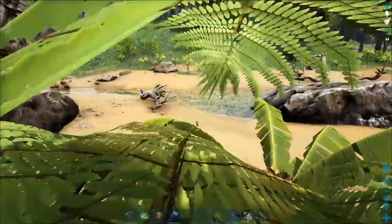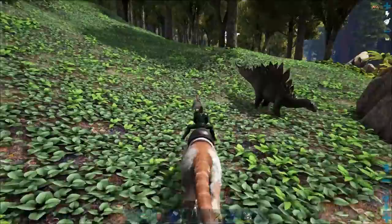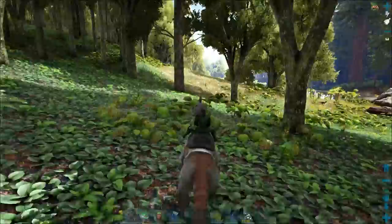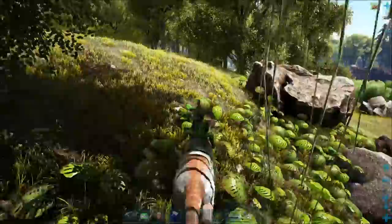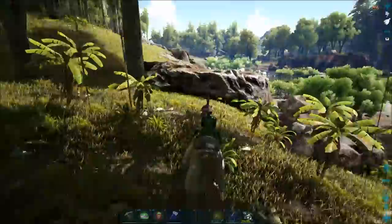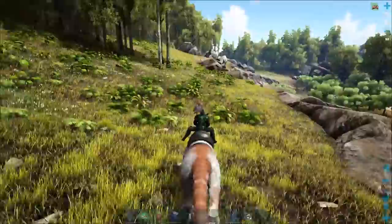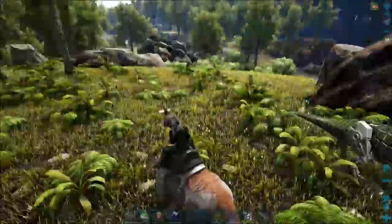If you have access to an Ichthyornis, I'd recommend taking it with you, because getting prime meat near the swamp can be kind of a pain unless you have boas around. With an Ichthyornis, you can just pick up a Dodo right next to the swamps and get prime meat from it easily. Their kibble is Scorpion Kibble, but I would recommend not using it on them — save that stuff for the Rexes. These guys are super easy tames without kibble; you just don't need it.